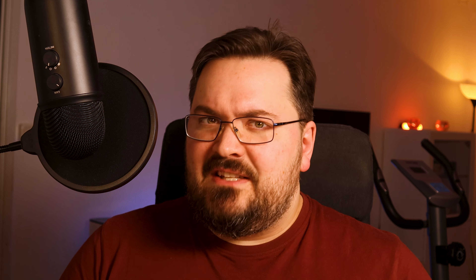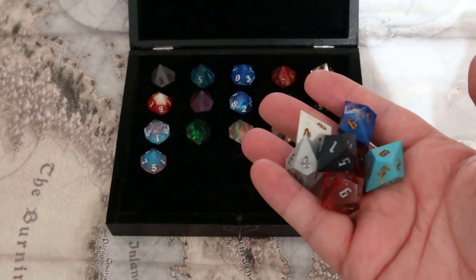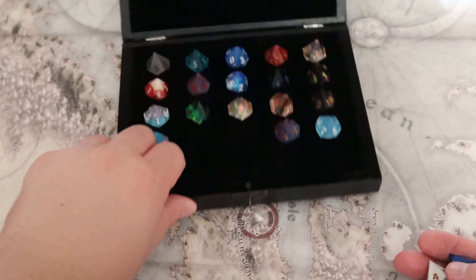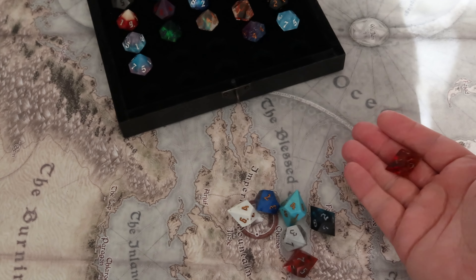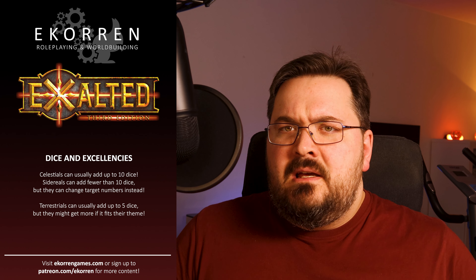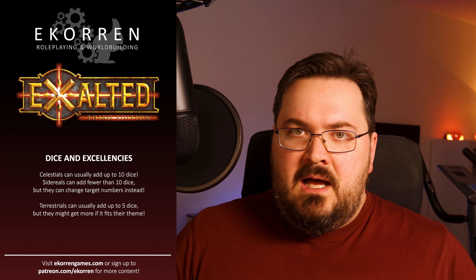We're not really done with this charm yet — there are some issues we need to address, and to do that we need to understand dice better. There are charms that add dice to your action, like the Excellency charms. An Excellency lets you pay motes to get more dice or successes. Some work a little differently, like for the sneaky Sidereals who can lower the number they need to roll to get a success. Attribute-based Excellencies can even let you spend motes to boost your soak or damage. But there's a catch — you can't just add as many dice as you want; you have a limit depending on what kind of exalt you are. Celestials can usually go up to 10 dice, while Terrestrials usually have a limit of 5.